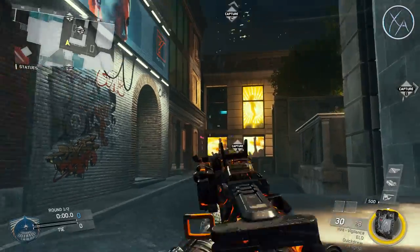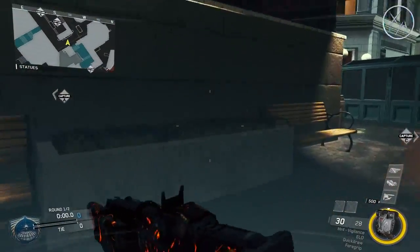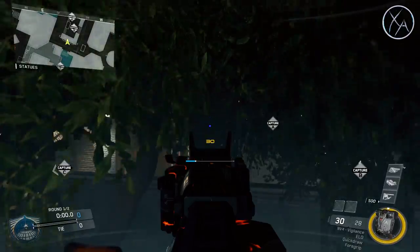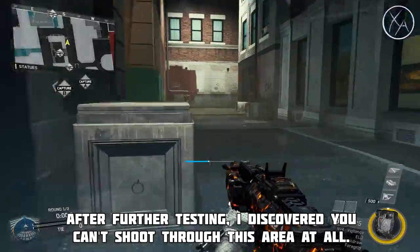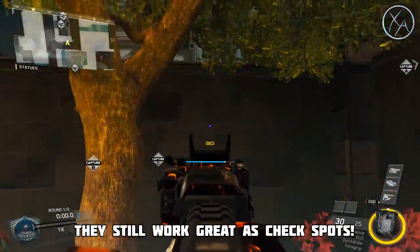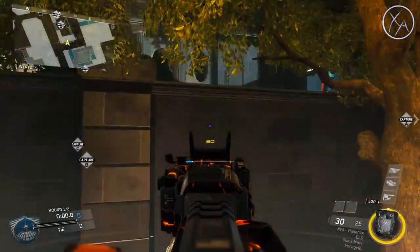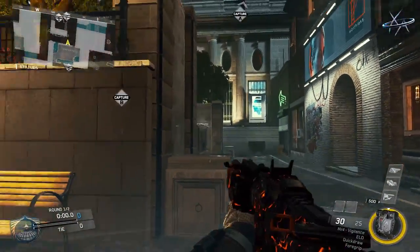Now getting towards the middle of the map here, we all know these windows — that one there and this one up here — are extremely common for people to go to. There's almost always somebody in those windows, so you can actually use these as jump spots right here to check if somebody's there, and you might be able to pick somebody off if you're fast enough, or if you've got a sniper rifle. It does work both ways. You just have to kind of work your way around these trees. This one's a little difficult from this side to get a good line of sight through the trees — if you've got a thermal sight that'd be really helpful — but as long as you move around a little bit and find that sweet spot, you'll be able to check those windows and potentially pick those people off without them knowing what hit them.